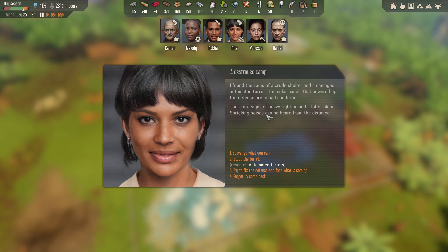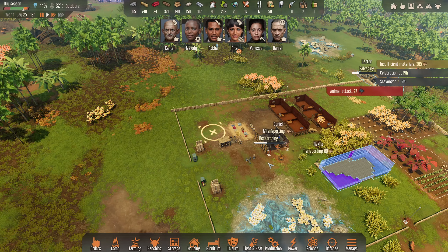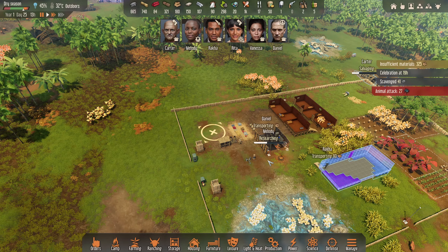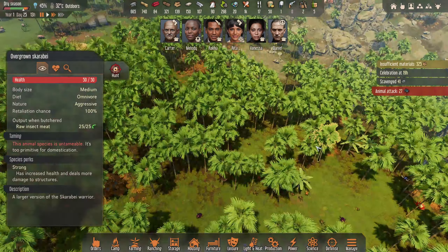I'm actually going to work today on a little bit more production and just kind of getting up everything else we need. So what I'm going to do is stick the dartboard up out of the way somewhere. I'm going to deconstruct both of these. They all should be sleeping inside - I've got six beds, so there's no real reason for the penalty of sleeping outside. This should fix all of our happiness issues.